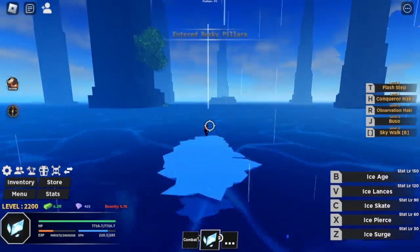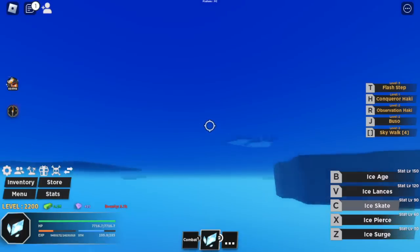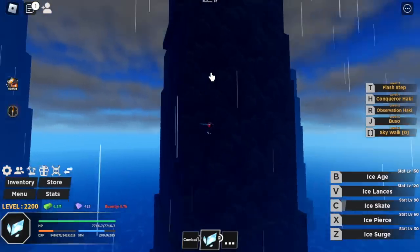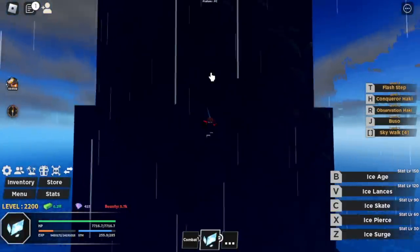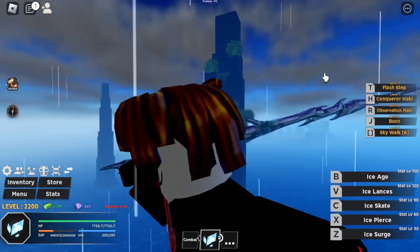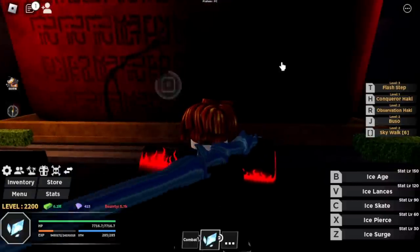Head to one of those rocky pillars, specifically in the middle. There's an entrance here. I won't be fast-forwarding it so you can see it properly. That is the area where the Pony Glyph scroll is located. Press E and — ta-da!